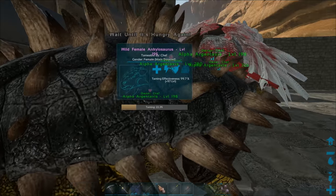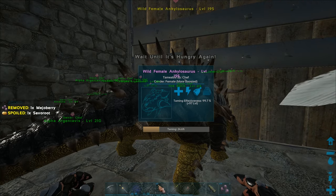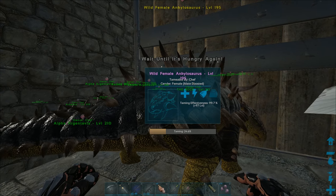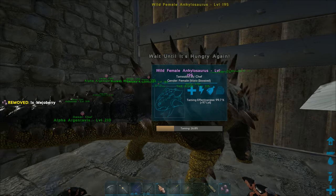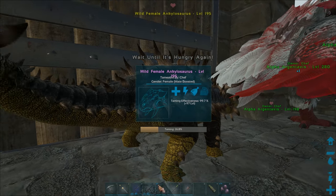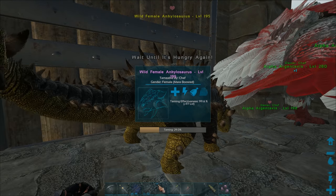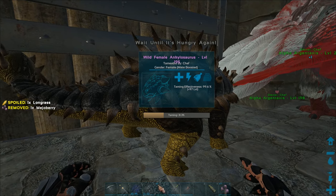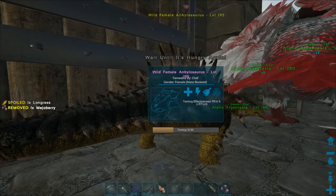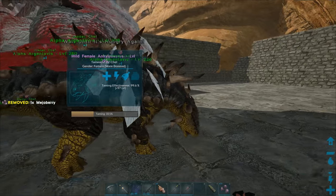It looks like our Alpha Argy over there grew up and is a full-on adult right now, so I'm going to have to do a lot of off-camera work to get that thing maxed out. I'm going to improve all our critters' armor - the alpha armor, T-rex armor - as well as trying to level up all the T-rexes. The goal is to do the Manticore battle within the next episode or two.